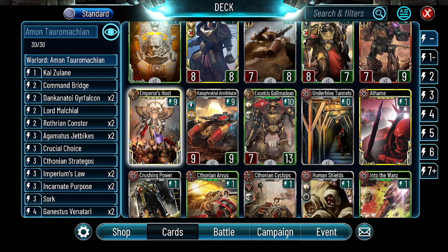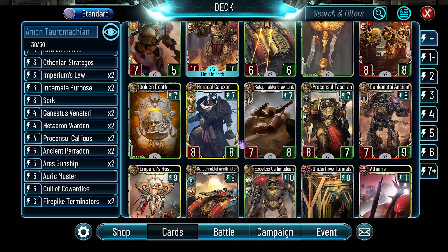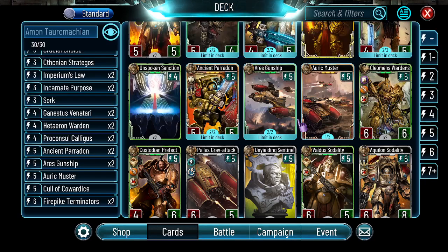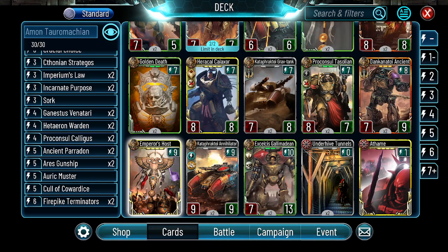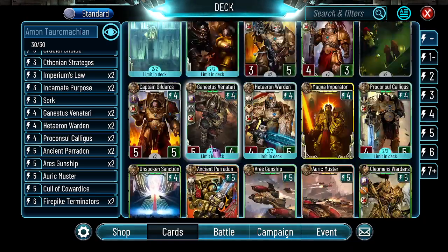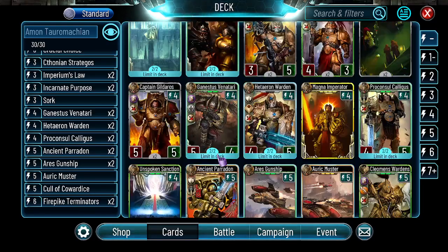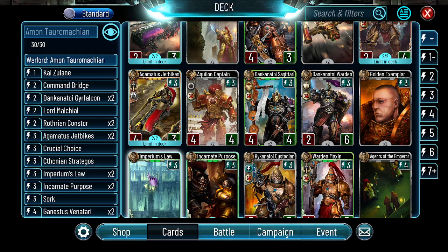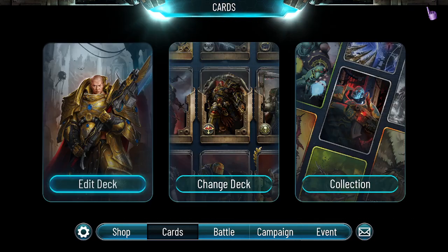I just picked up Herakal Calaxor and I really don't want to change that just yet. I think Emperor's Host can be included, but the problem is I don't have that many good Custodes. Maybe if I play a more mid-range version with Aquilon Guard, Cleomen Subordinates, and the eight-energy legendary, it could work. But otherwise I think enemy Emperor's Host is generally way better than mine, so I prefer to have a little more burst early on and try to close the game early.